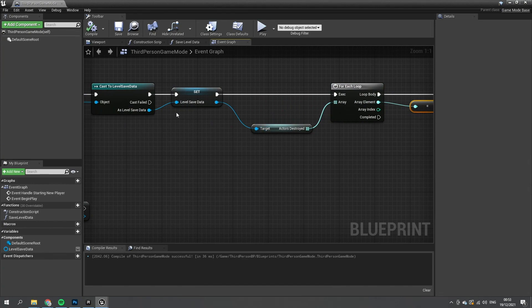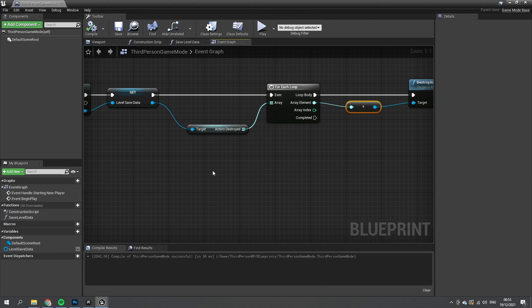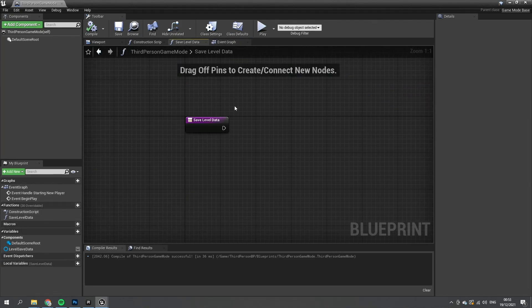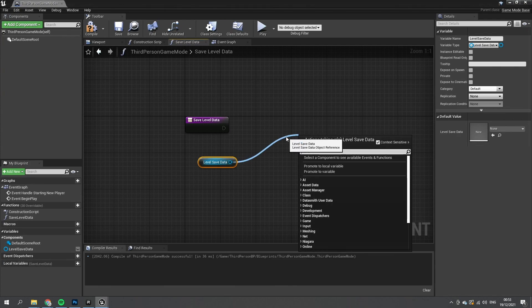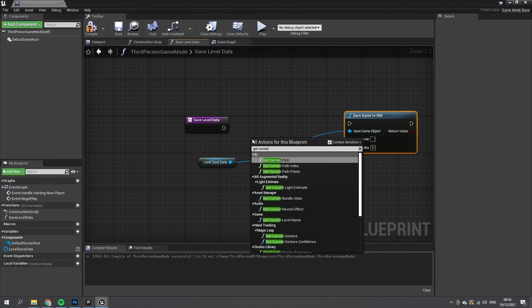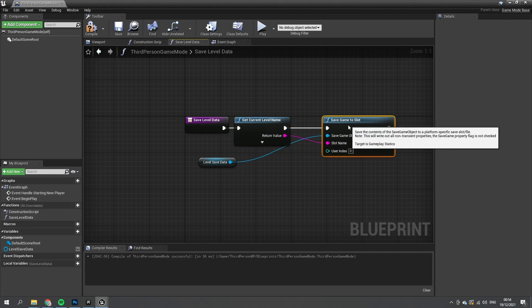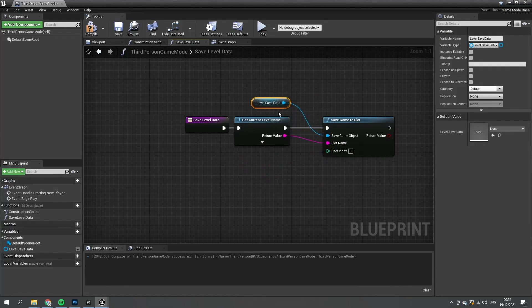Going back to the Save Level Data function, we take the Level Save Data and call Save Game To Slot with the slot name set to Get Current Level Name. Essentially you have one save file per level — they're encrypted and secure. We then want to call that Save Level Data function when the player uses a save point.